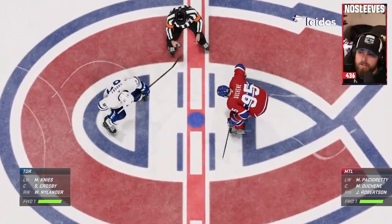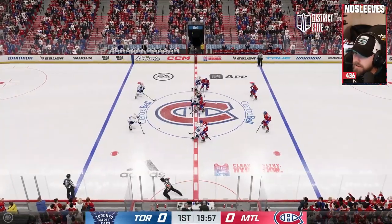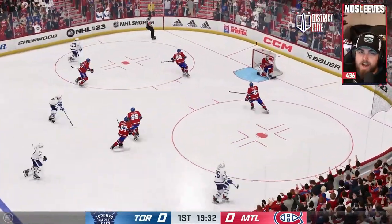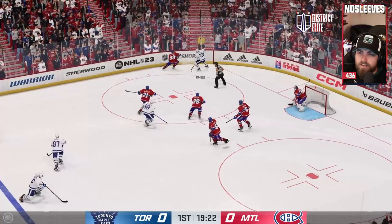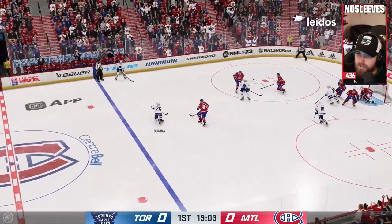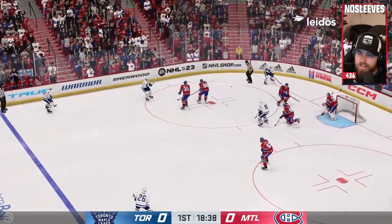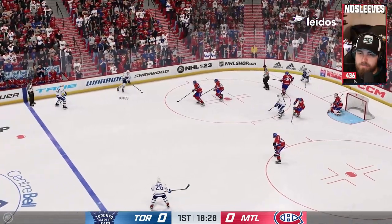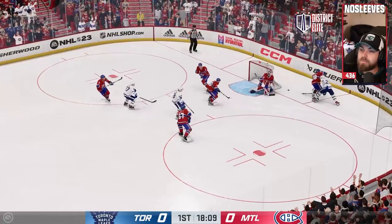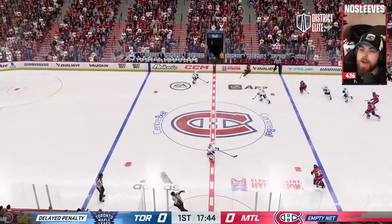We're underway at the Bell Center — Duchesne versus Crosby on the draw, and the league season has officially begun. Matthew Nyes, the 90 overall rookie, is looking to make an impact and take home the Calder. Graves with it, over to Crosby, back out to Nyes. He walks in and he's robbed — Sorokin comes up big. And there's an offensive zone penalty.